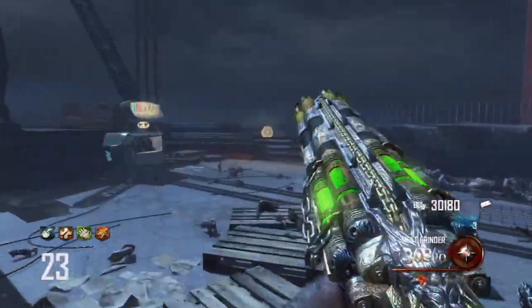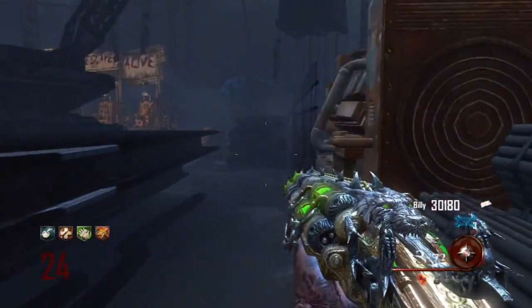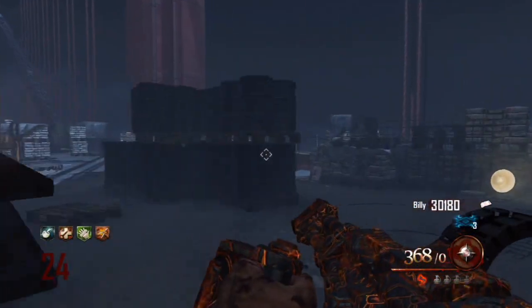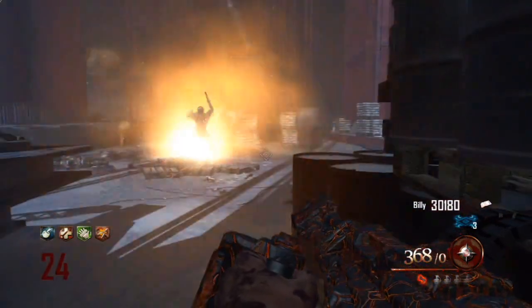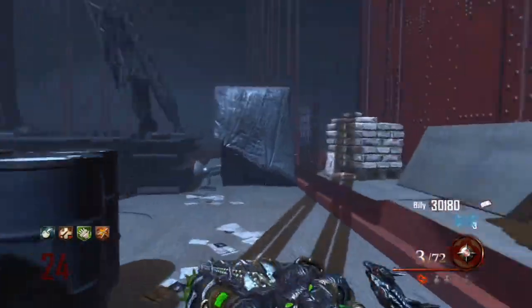Moving on to the Scavenger: it has three in a magazine and 15 extra, and then when you pack-a-punch it to the Hyena Infra-dead, it has six in a magazine and 30 extra. So the winner of this category is going to go to the Blundergat.